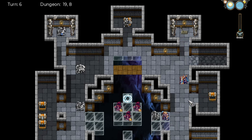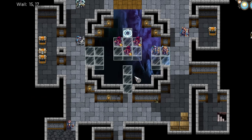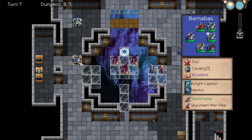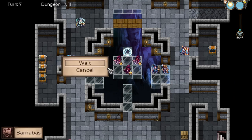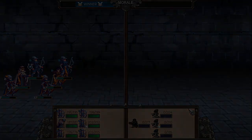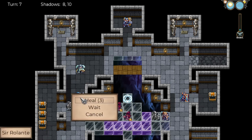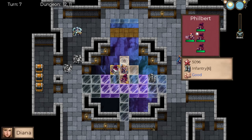We'll wait. He doesn't show up here, so let's grab this treasure — elegant blade, very nice. Boots of Tyranny, all right. Diana actually cannot reach — I thought she could, one, two, three, four, five, six. Weird, okay.